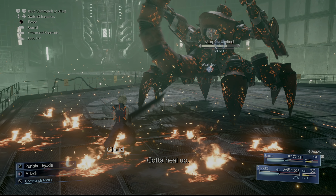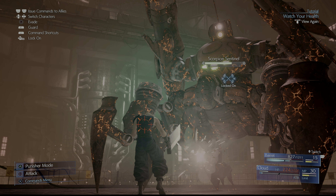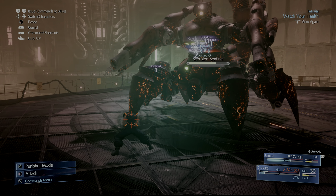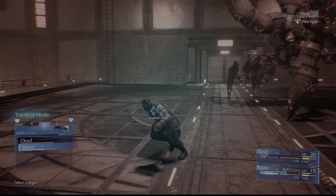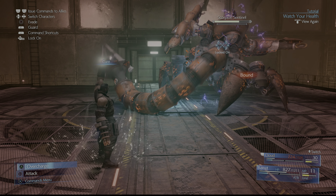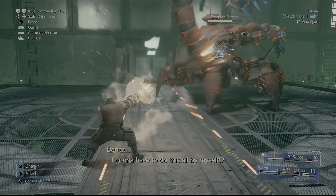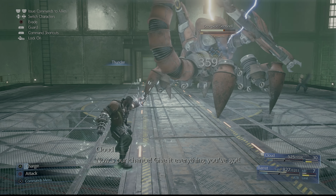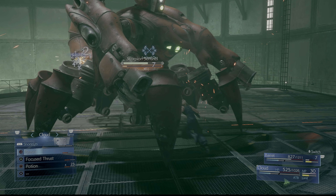When the boss starts firing rockets, you want to just back up and block. If you are playing with Barret, you can use his Steel Skin ability, and this will make it so you can still fire all of your weapons, all of your skills, and you will not get interrupted. You'll still take damage, but you won't get interrupted. This is really important when you're trying to use Overcharge or you're trying to cast Thunder. You want to make sure that you have Steel Skin up so you don't get interrupted. It's very, very useful for this fight because of everything that's going on.